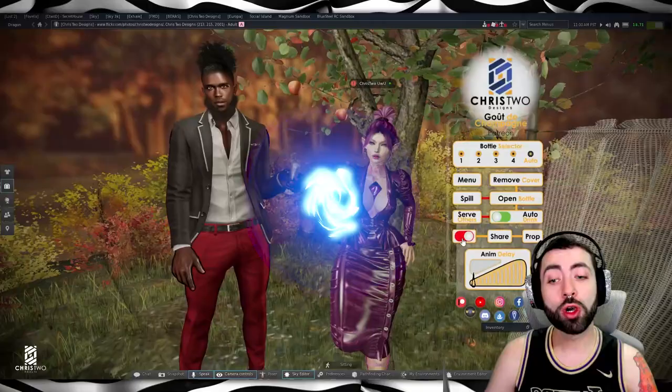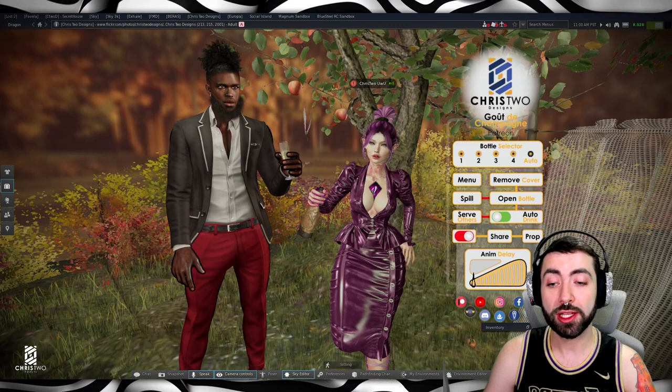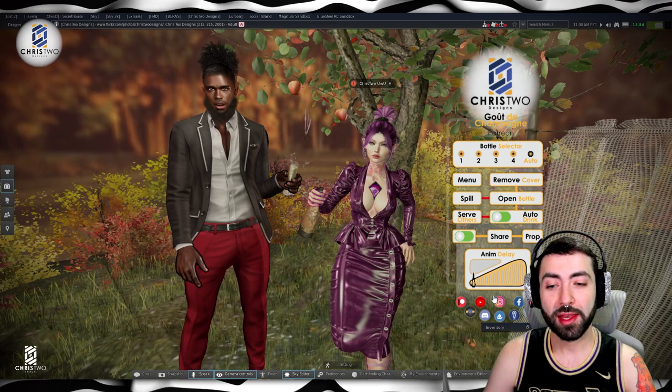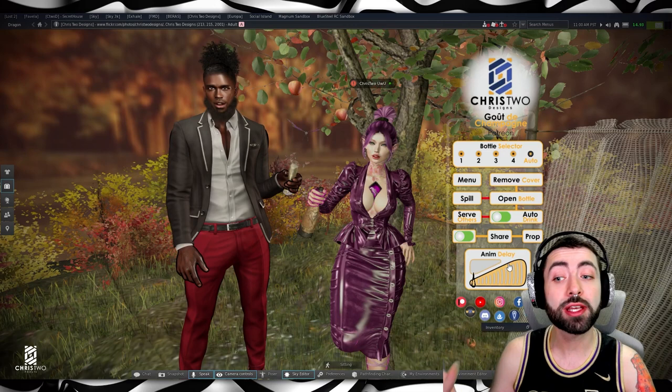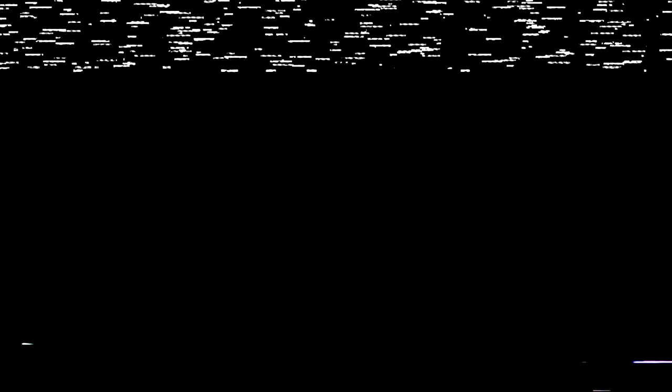If we go here to the share and turn it off, your friends won't be able to drink anymore — they can come and click, but it won't share. Let's open it again and you will see Chris2Boo will be able to get another glass. Talking about the animation delay: the animation delay is the speed that you drink. If you make a very quick one, you will drink faster and faster and you will empty your glass soon. If you need to increase the time, try going here in the middle or even much higher.